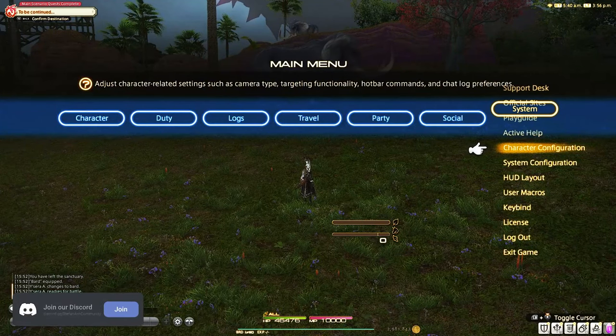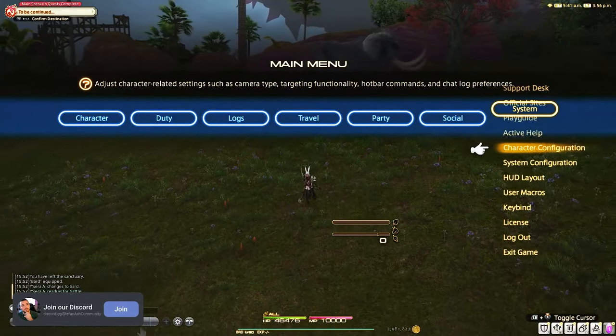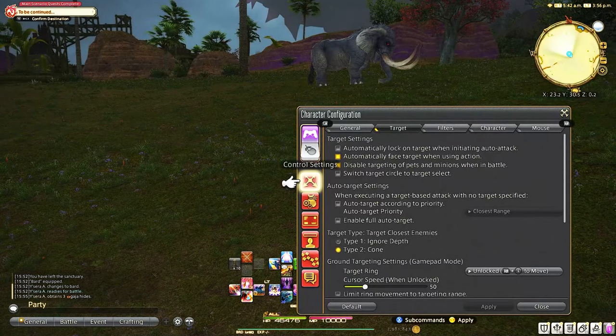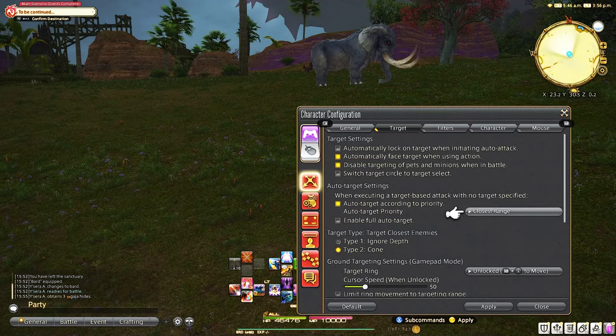They're basically getting rid of a button press, and most players might be like, why does that really matter? Well, when you're in a dungeon and you're single targeting and there's two or three people that you're having to fight, those button presses really add up. So now we don't even have to worry about targeting any enemy for attacks — you will just continually keep attacking.